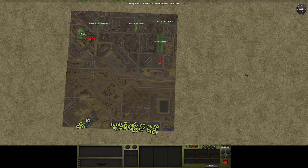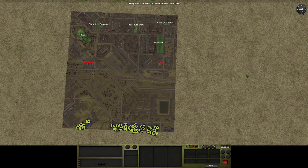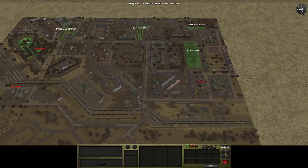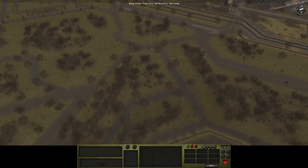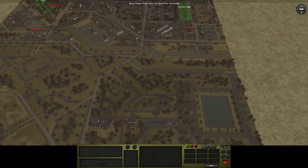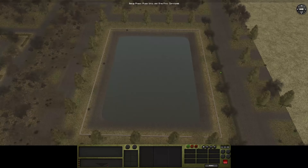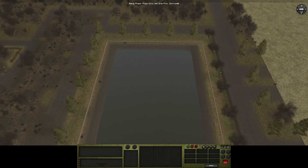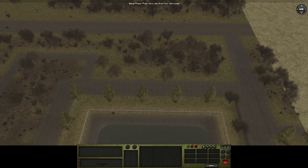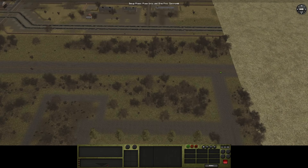Hello and welcome back to another round of Combat Mission Downfall, the Spearhead campaign. We have reached Cologne — we are at the outskirts, or rather in the parks around Cologne. There are football fields here, and this does still exist today by the way. It's called the Achenar Wire, which is a local recreational spot.